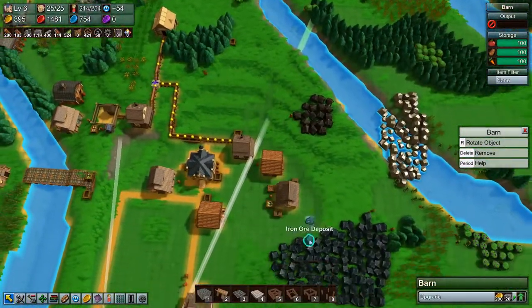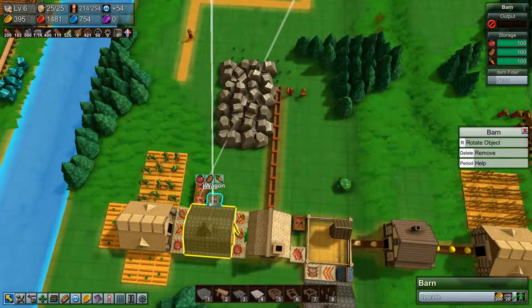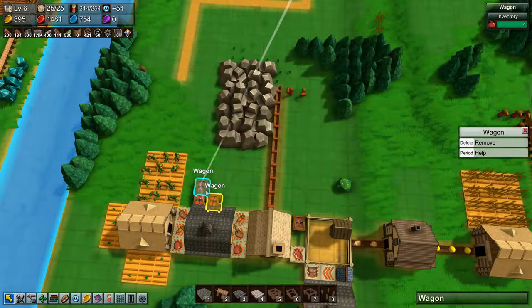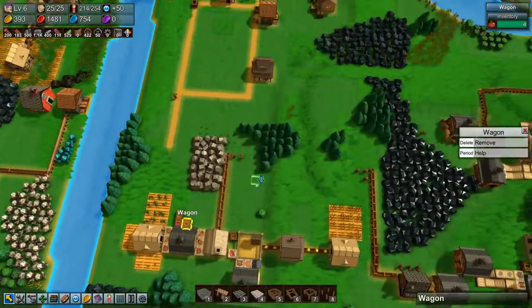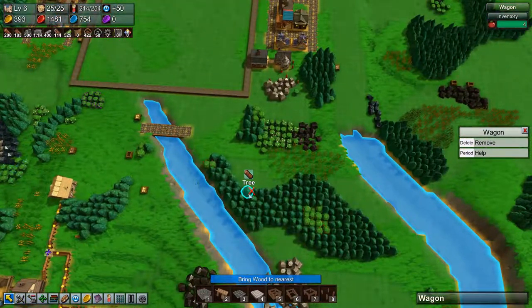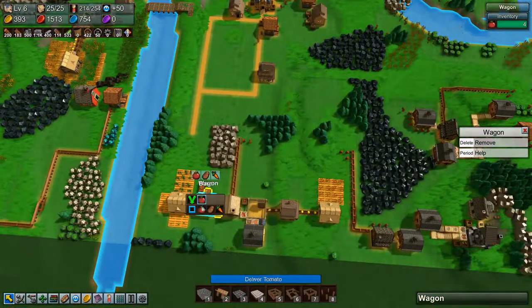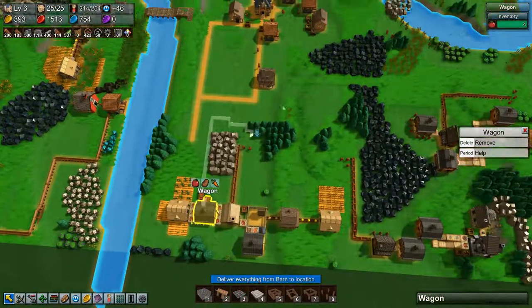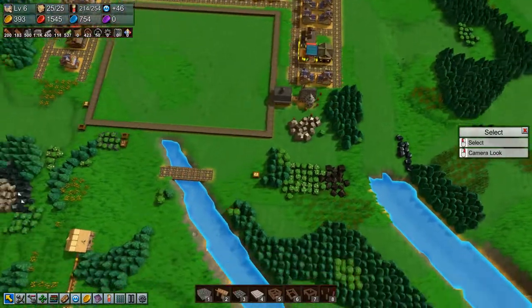Where are those wagons? I have three wagons here now - perfect. None of them are going anywhere, why not? Are they completely blocked from getting where they want to go or what? All right, you: pick up anything, go to that food market.